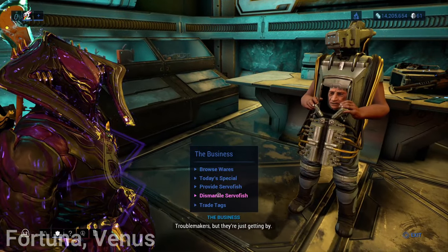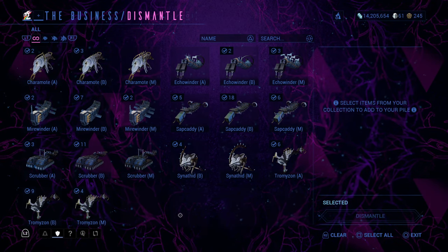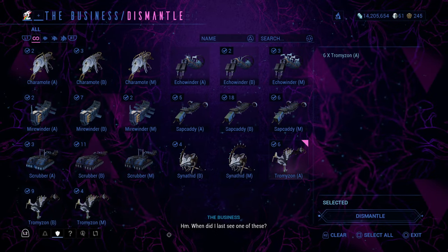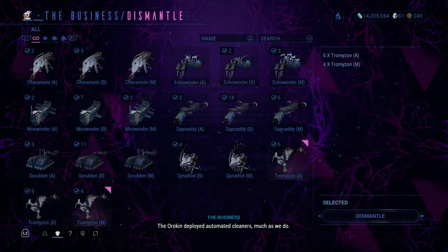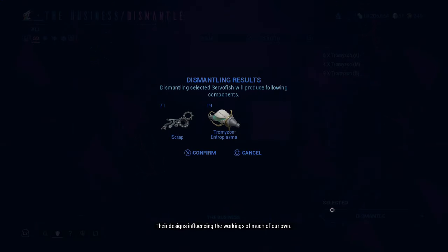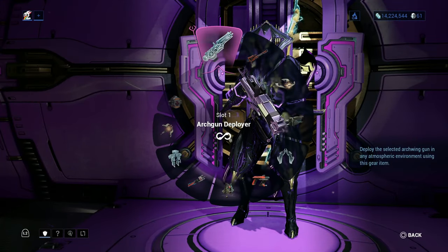Most blueprints require fish to be gutted to get the material you need. Visit the fisher traders — such as Fisher Hai-Luk on Cetus, The Business in Fortuna, or The Daughter in Deimos — and select the option to cut fish. Select the fish you want to cut and a display will appear showing the different materials that drop when cut. In this guide, we will need Tromuzon Entroplasma, which is a material given when a Tromuzon is caught and then cut.